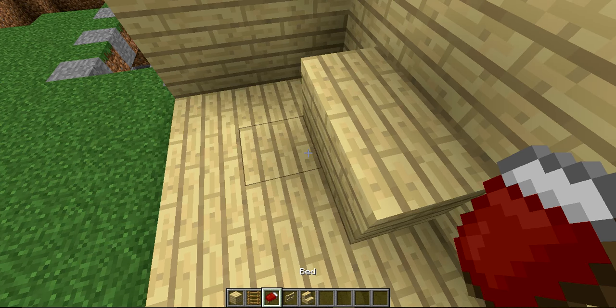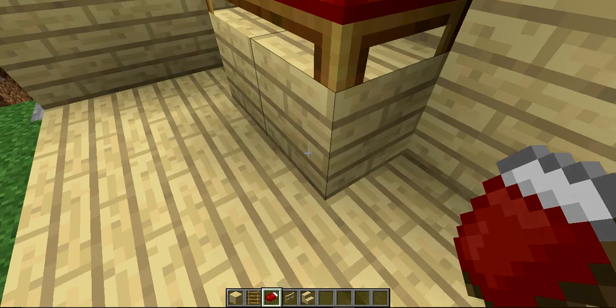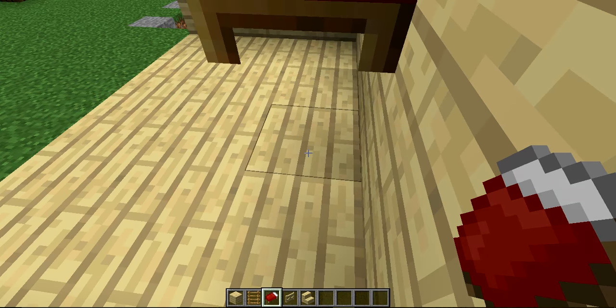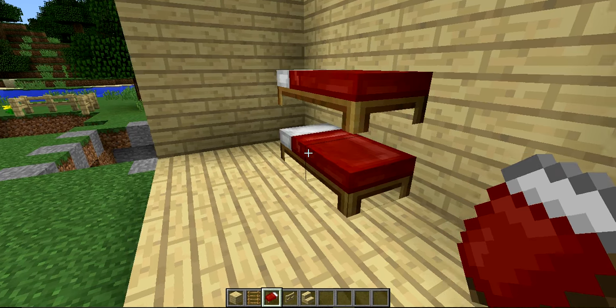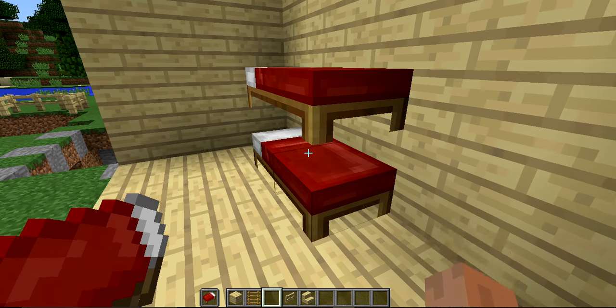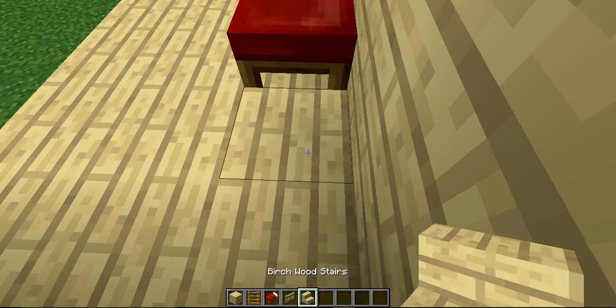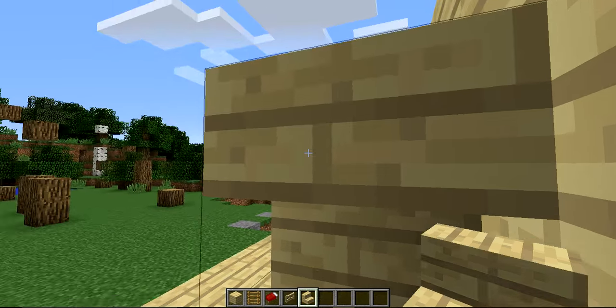You're going to get your bed and set one up here, and that's going to be the top bunk. Then you're going to take your bed and put it here, and that'll be your bottom bunk. I have some stairs here, which I am going to use — put one like that, and one upside down.